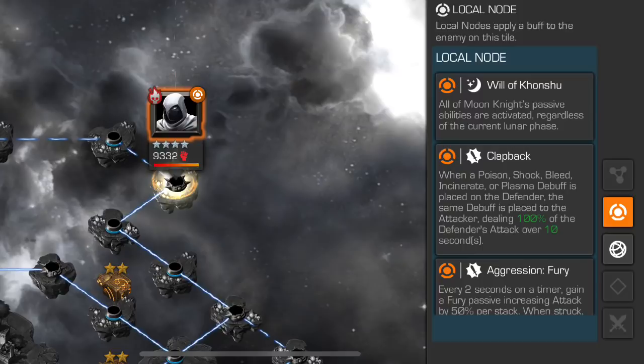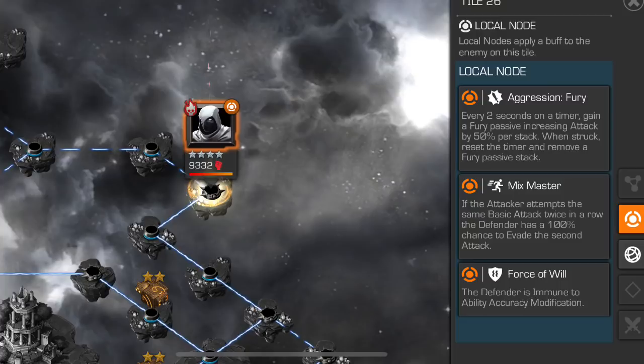It's similar to that node from the Elsa Bloodstone Uncollected quest. You have two options: play around the node by relying on parry and heavy, or parry-medium-heavy combos, or bring in an Evade counter. He also has Aggression Fury and Force of Will, so you have to be fairly aggressive to take down those furies efficiently — but that also opens up a nice cheese with Electro, Killmonger, and Heimdall if you choose that route. This boss is far from troublesome and that leaves us with the final chapter.